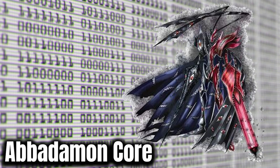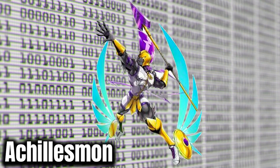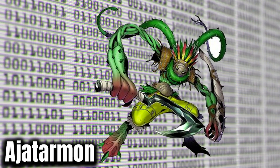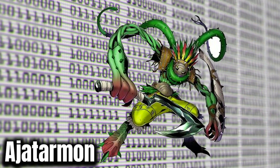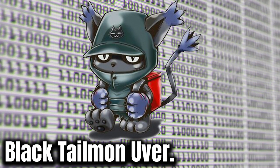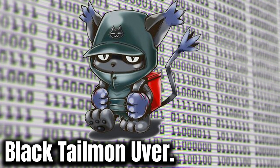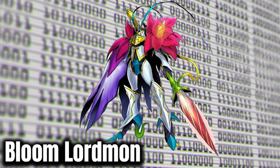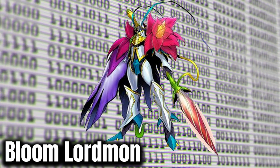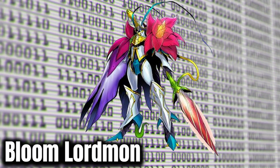Abadamon Core from the finale of Digimon Adventure 2020 — an amazing rival. Achillesmon is another great Vital Bracelet introduction, really strong design. I haven't really seen a lot of Trojan stuff in Digimon. Agitarmon — not my favorite, but a pretty cool inclusion for the plant-loving Digimon community. Blacktailmon Uber is one of my favorites of the year — a huge surprise when it showed up in episode one, and it seems like it's going to have a ton of power and importance in the new show. Bloomlordmon is very Omegamon inspired.